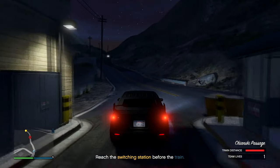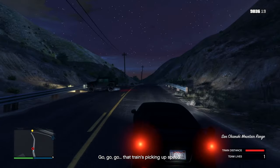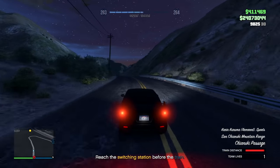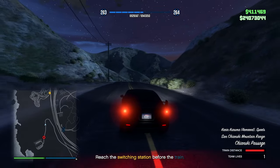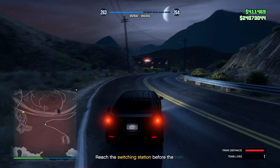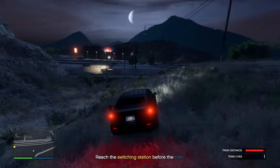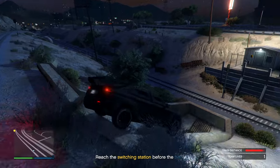I want GTA 6 Online to go back to a pre-Oppressor era where we had to use cars or buzzards to get around. I'd like to see buzzards or some kind of attack helicopter return where all four friends could hop in, maybe with stealth functions and a bit more armor — one rocket was pretty rough when just cruising around online.